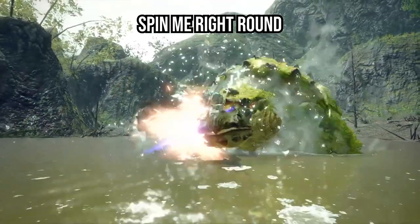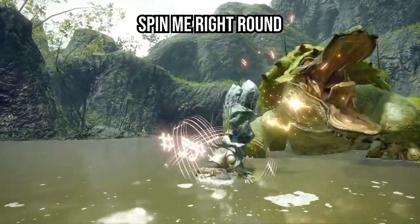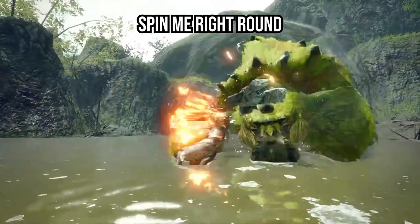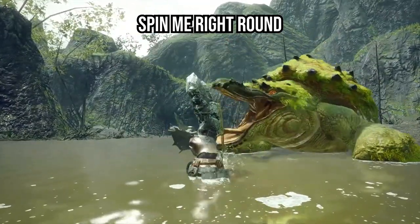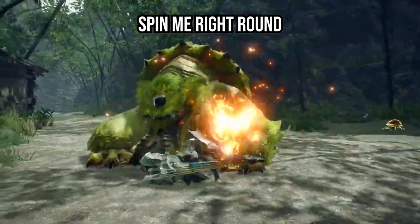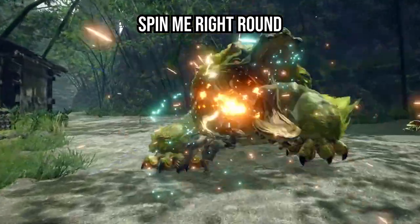Let me just get this out of the way — the spin is back. That was literally the number one thing that I wanted to have in Rise and it's been 100% confirmed. There was so much going on in this video but we had to start there. The damage potential of the hunting horn skyrockets and plummets depending on whether you have this move or not. The amount of hits you get and just how potent each of those ticks can be is crucial to staying competitive with other weapons.